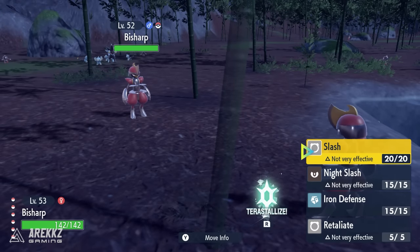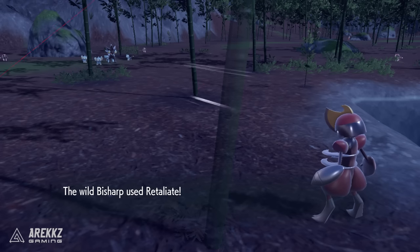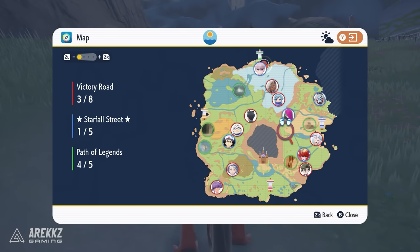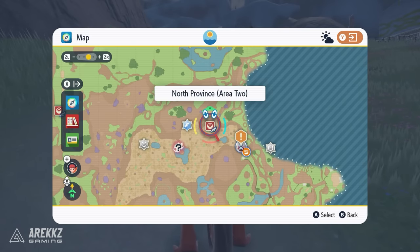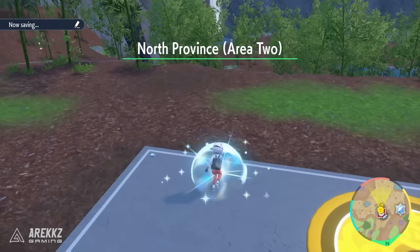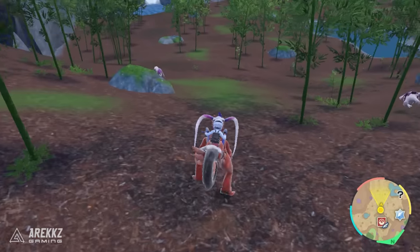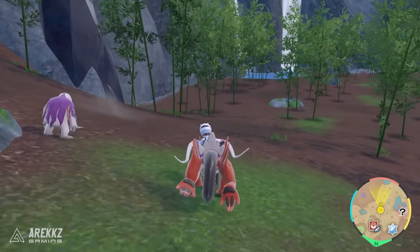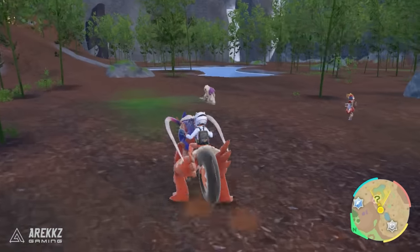So to begin with, first things first, in order to get this Pokemon you are going to need to catch a Bisharp, which is of course the pre-evolution of King Gambit. For that, what you want to do is go to the northeast part of the map. You basically want to go up to this Pokemon center right here and once you fast travel there and wander down into the sort of brown area on the map, you will see lots of bamboo trees. As you wander around here you'll see a variety of different Pokemon, but most notably you will see some Bisharp and this is what you want.